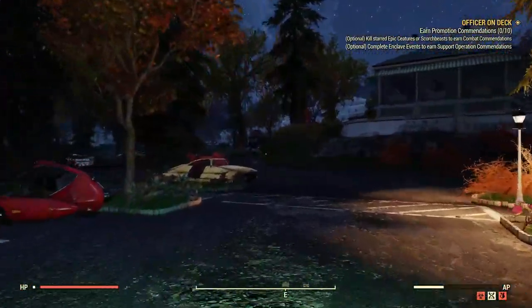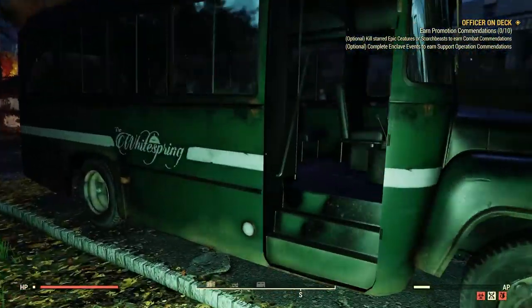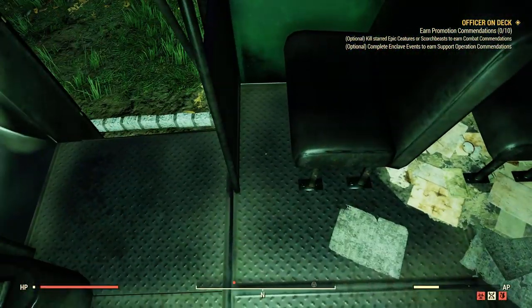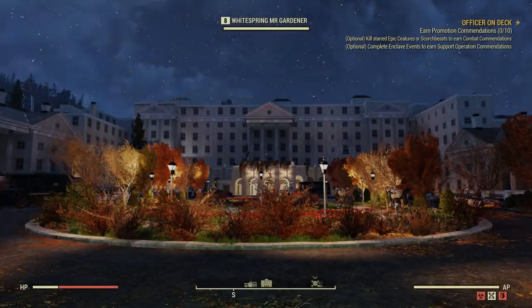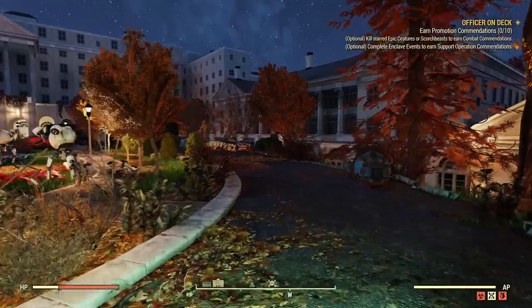If at any point you get confused just watch the video — that should show you the route. Once you've done there, head to a green bus, just follow the route on the video, and once you go inside that green bus you'll see right at the front of those seats there is usually a cap stash that spawns there, but that wasn't in mine.